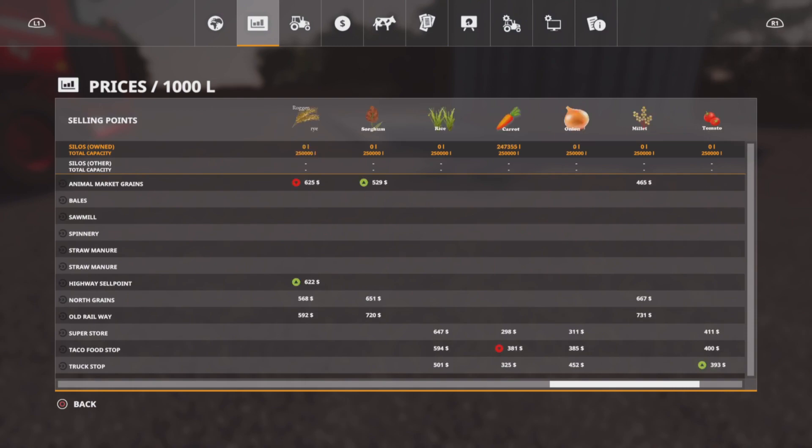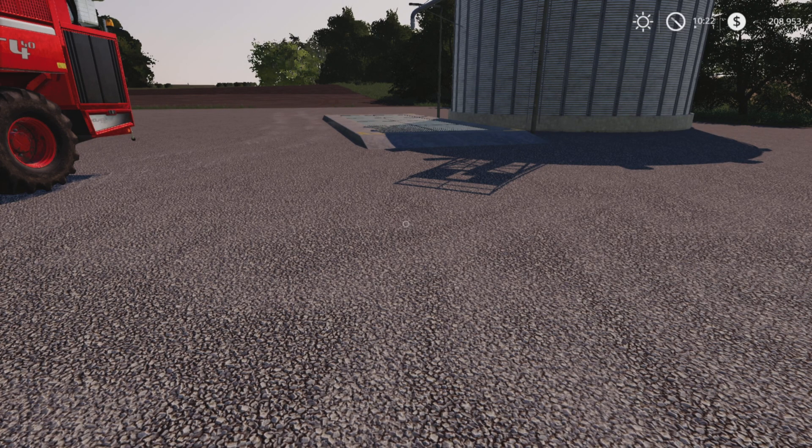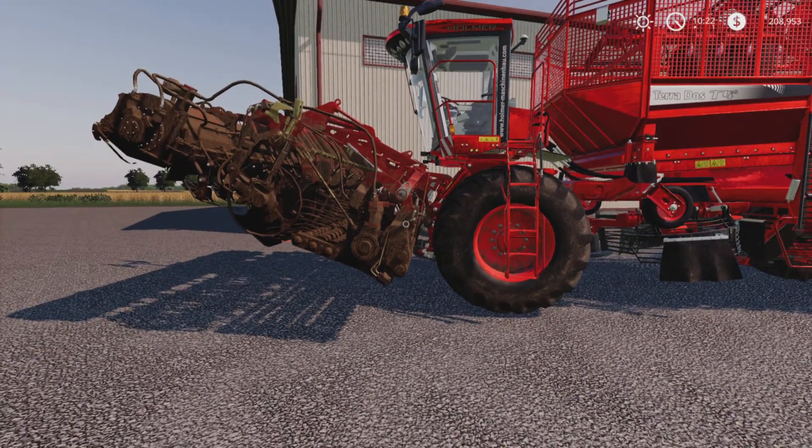How much did we make on the carrots? Two hundred and forty-seven thousand, three hundred and fifty-five litres - wowzers! Almost got to the full capacity of our silo. They're still going down at the best price at Taco Food Stop, so we will keep hold of them and keep our eye on the prices. But for now we're going to harvest our triticale.